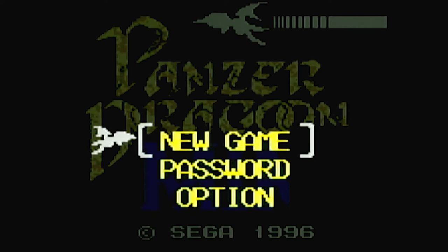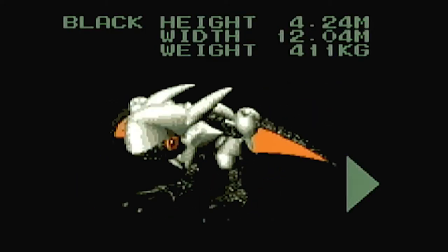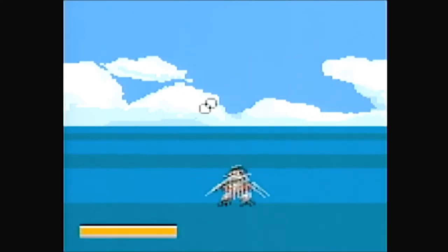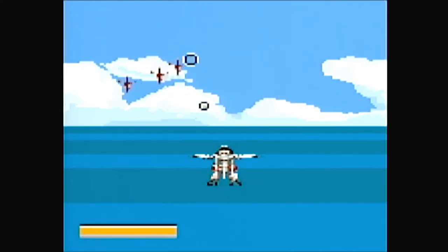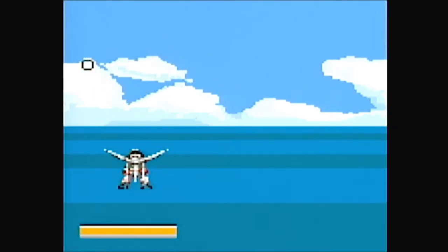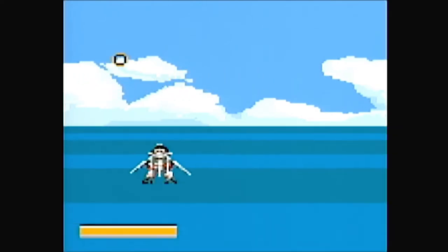I don't think this game came out in America. You can choose your dragon — the red dragon, the blue dragon, or the white dragon. If you lock on, they just die. It doesn't shoot the lasers out at them, you just lock on. You know how normally they shoot all the lasers? But you still have shoot and you have lock on, just like in the real game, and the lock on just kills them.